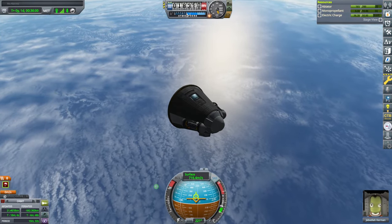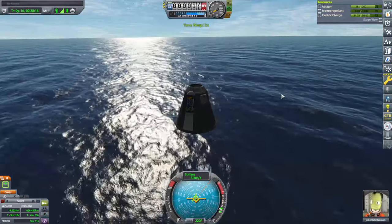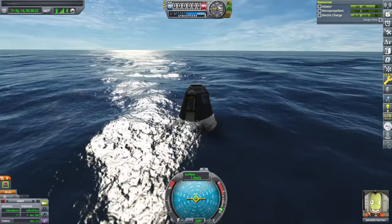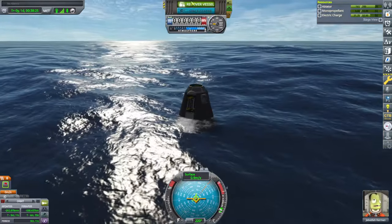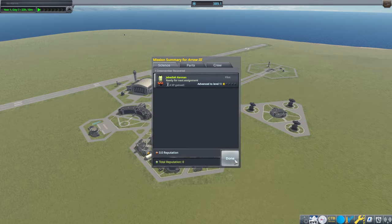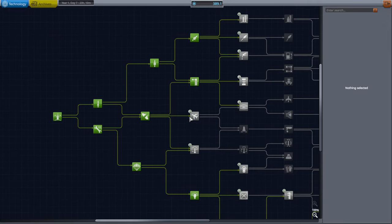We're through the thick of it. Splashdown — don't sink. Recover vessel. 351 science altogether. And Jeb gets to level 1, finally.